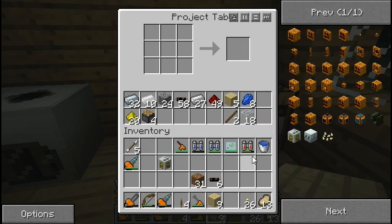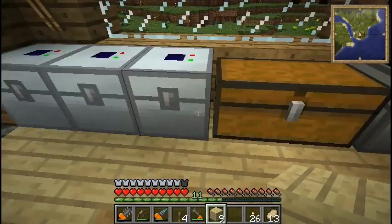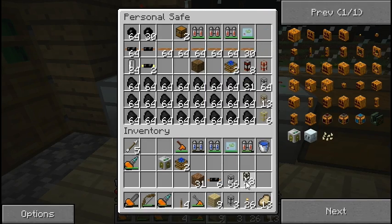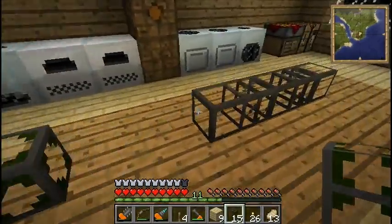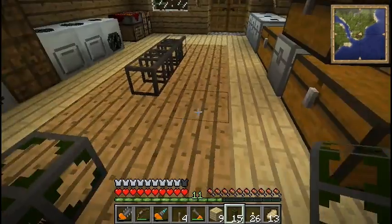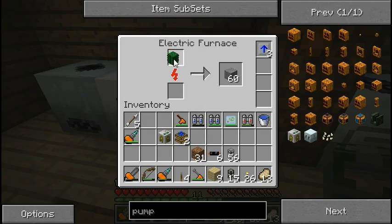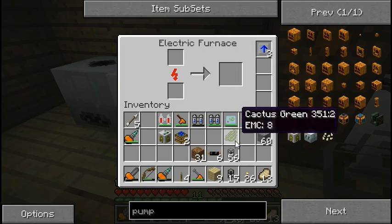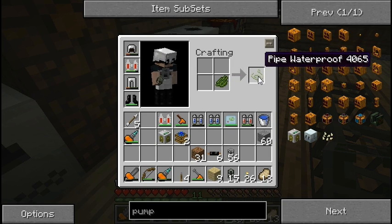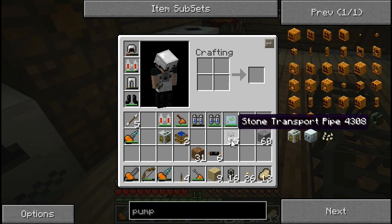We can't pump fluid like lava or water through regular transport pipes — we're going to need waterproof transport pipes. To make the waterproofing, first you need a piece of cactus, smelt it down, and you get cactus green. Put that in your inventory and you get pipe waterproof. Just put that above a stone transport pipe and you get a stone waterproof pipe. You can do cobblestone, gold, or whatever else you can make.